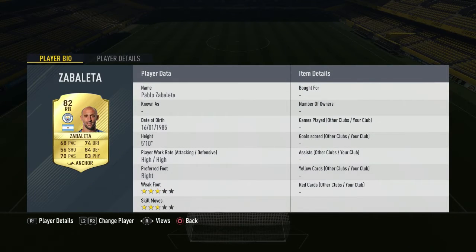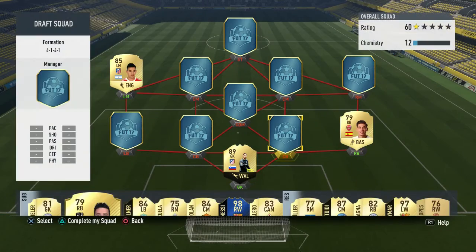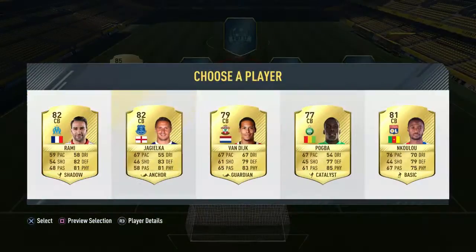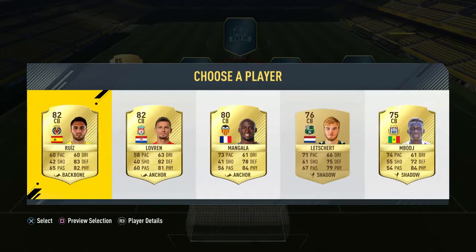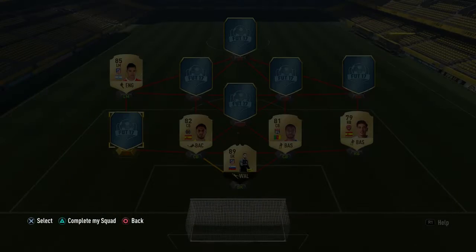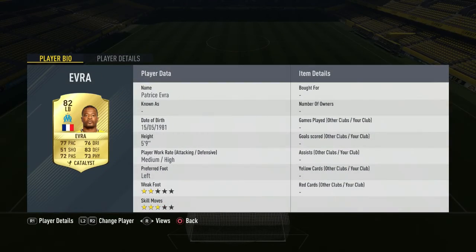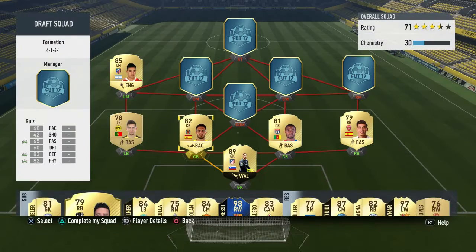Five-foot-ten, that's actually a decent height. I'm going to choose Hector Bellerin because we're not going to have the aerial threat we need, so we might as well get the fastest players. Center back, we do get a 5'11 player — that's not too short, basically Sergio Ramos's height. Left center back is going to be six-foot-one, probably the tallest player on the entire team, and that definitely isn't too bad. Left back we get this guy — five-foot-seven.